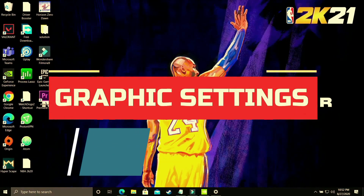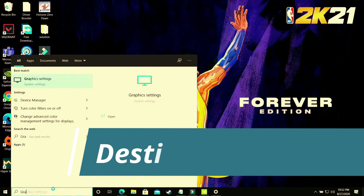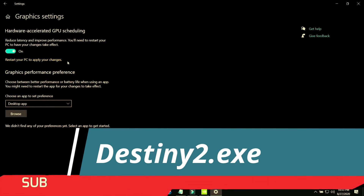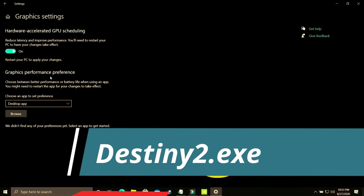This step is again a really important one. On your Windows 10 PC, search for 'Graphics Settings' and go to that option. You'll see Hardware Accelerated GPU Scheduling — you just have to turn it on. By default it is off, and you have to restart your PC to apply the changes. If you're using an earlier version of Windows 10 or Windows 7, you won't have this option, so in the upcoming steps I'll show you how to manually change these settings for your particular graphics card — Nvidia or AMD.